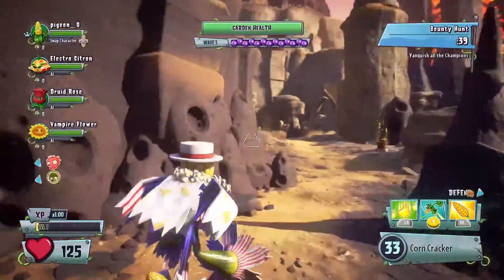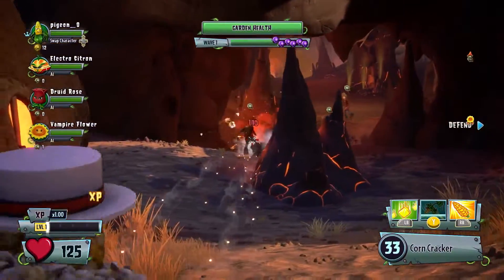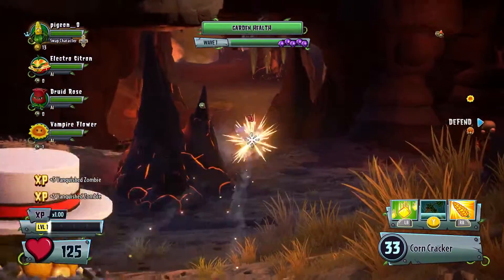Let's meet the squad. This is Popscorn. Pops' nifty Corncracker has an enhanced zoom, making for more accurate firing from a distance.